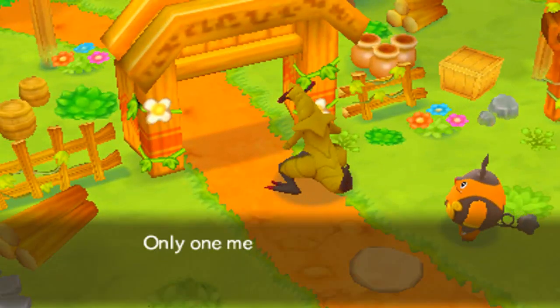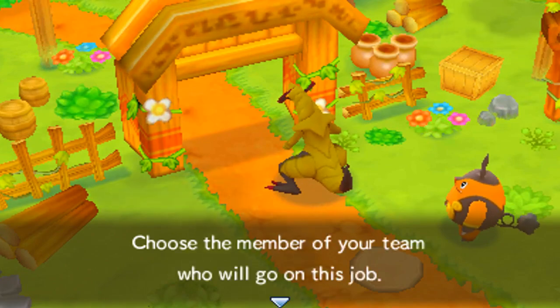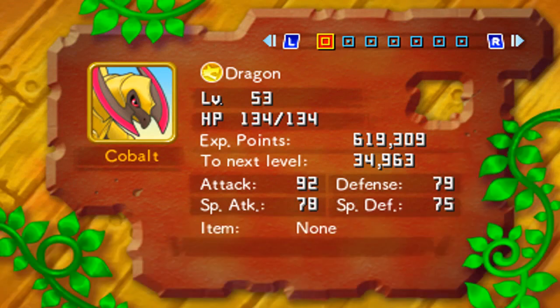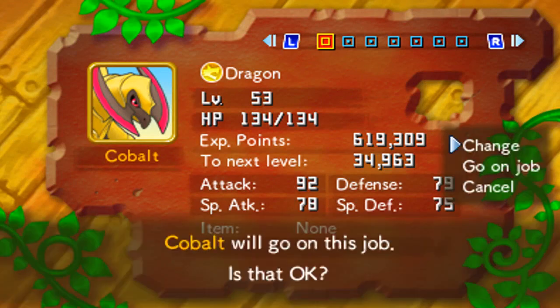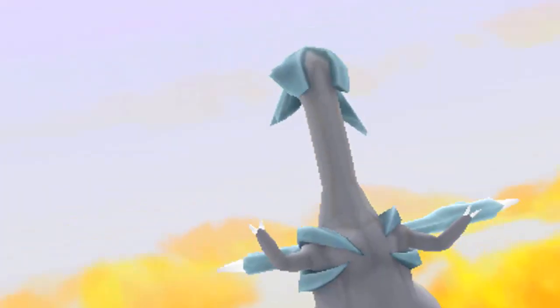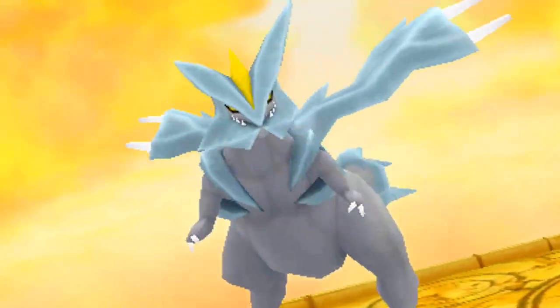Let's go on. Only one member of your team can go to this job - choose a member. I want Cobalt because Cobalt will be useful here. Hoarfrost Tower - that is what we're talking about. We're battling the boss, Kyurem. It's an awesome battle.